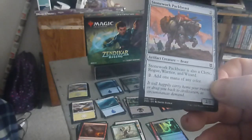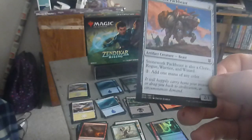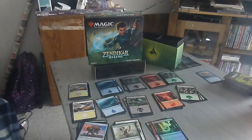Apparently it's a shapeshifter that has all those character types. Two colorless: add one mana of any color. So if you have mana problems, it's a nice mana fixer and creature fixer, per se.